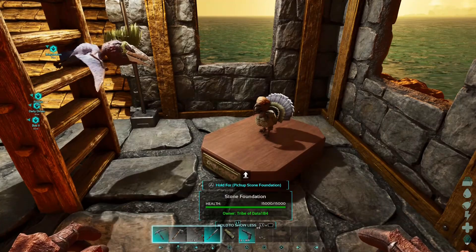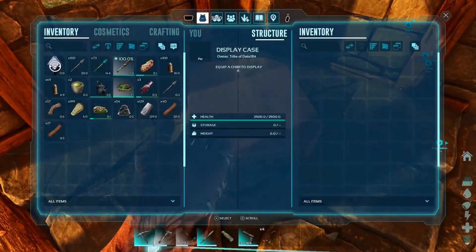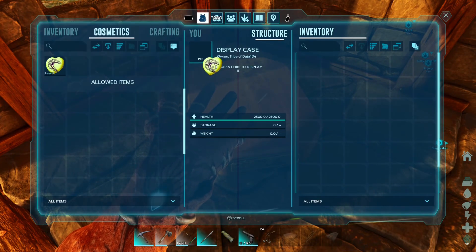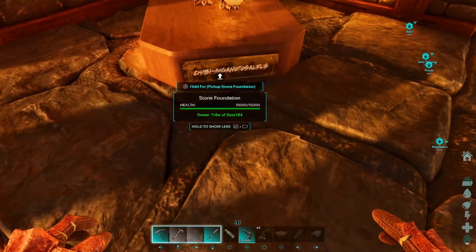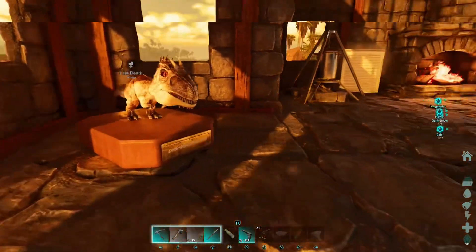Go back into cosmetics and we'll put the turkey in there. Oh, it's a little guy. That's pretty cool. In the other one, let's put the Giga. Let's see how that looks. That is awesome with the nameplate of which creature it is. And they're animated.